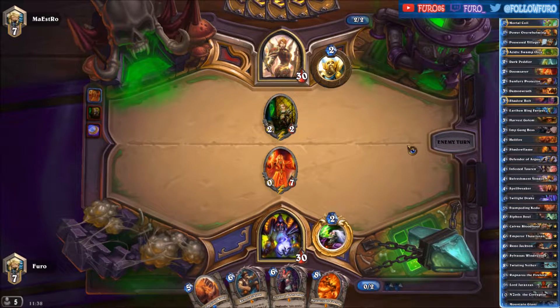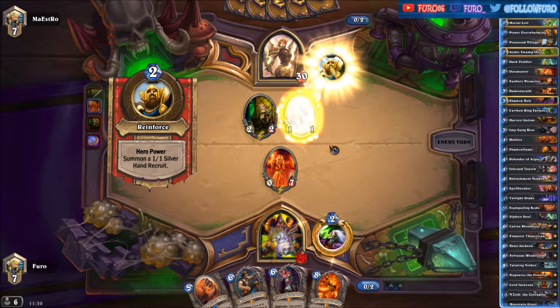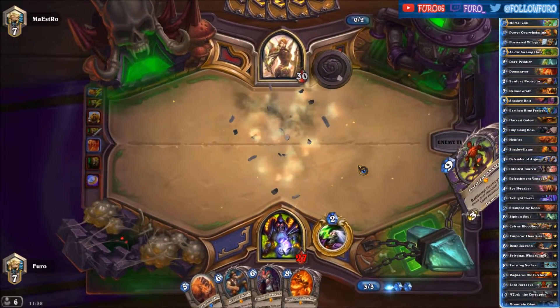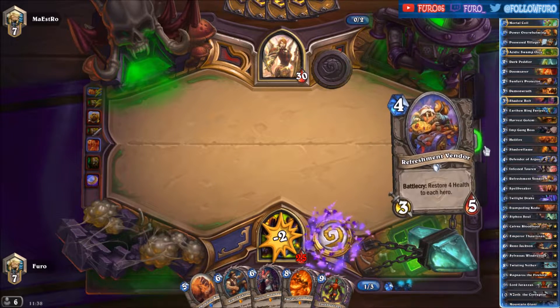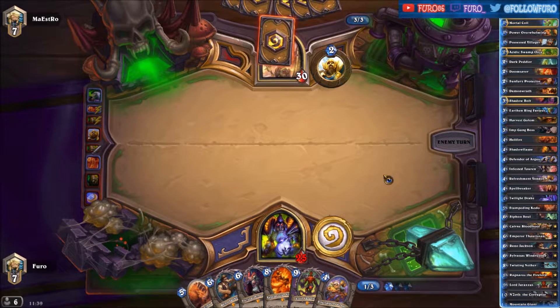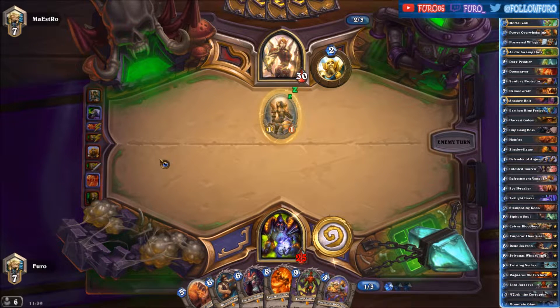We might want to drop the Doomsayer right away here — not getting into any trouble with the Knife Juggler. Just hitting the face for two and the Knife Juggler hits another one, so three damage there. We're using the Life Tap, getting a Refreshment Vendor — that one will be played next turn. And a Squire, so that's most definitely an Aqua deck.